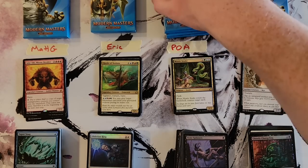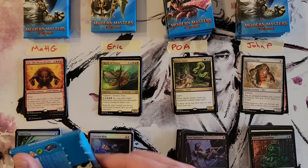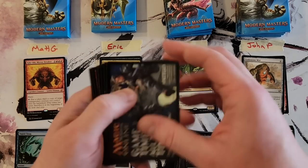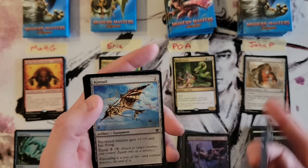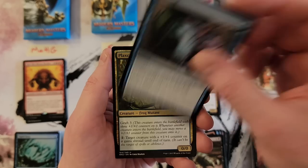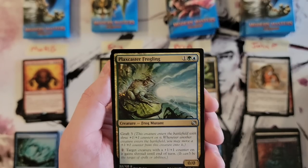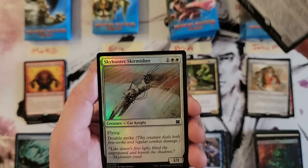My next two packs. Spawn token, Kitesail, Evolving Wilds. Remand — cool! Plaxcaster Frogling and Precursor Golem — golem, golem, golem — Sky Hunter Skirmisher.